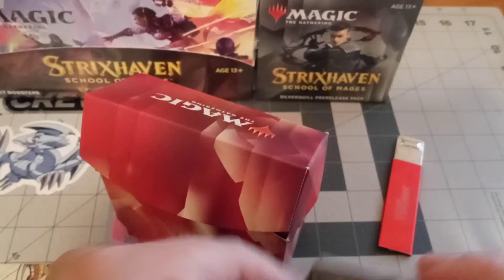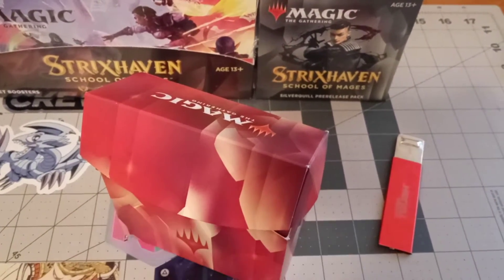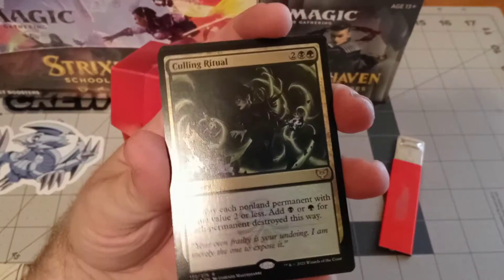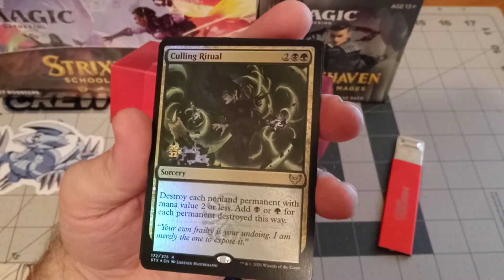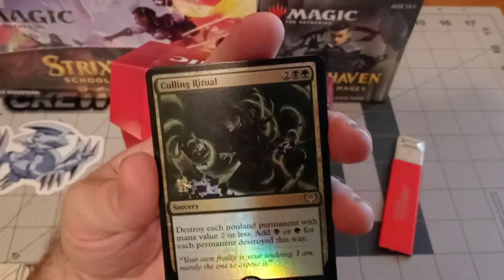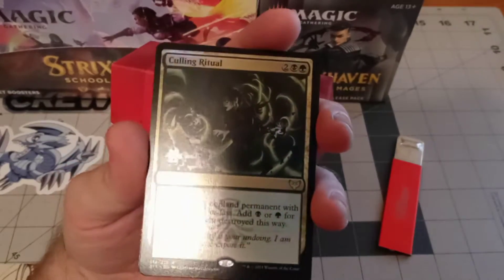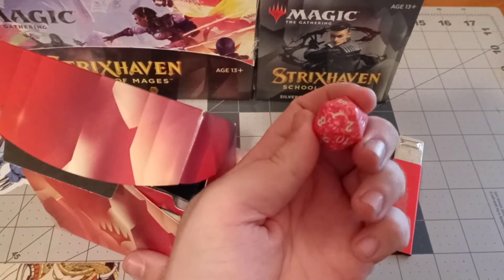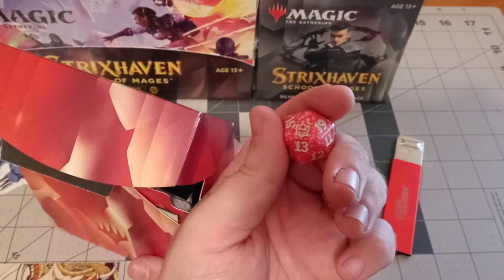Is that an Arena code? Are they doing that now? I just started playing Arena like two weeks ago. Yes, that is an Arena code - I would flash the code but I'm going to use that. Sorry guys, that is just a regular foil - oh I see, there's the 2021 new standard look for the pre-release. I don't know if I like it, but I like the card though.